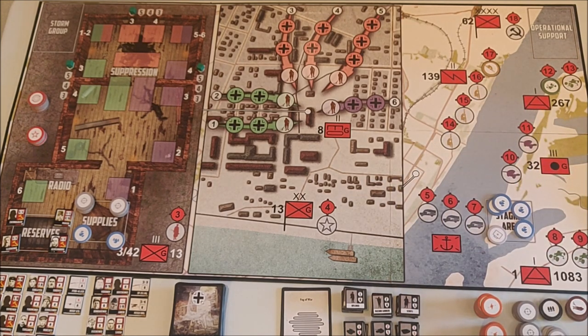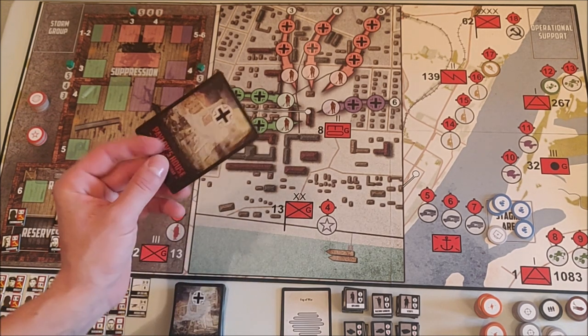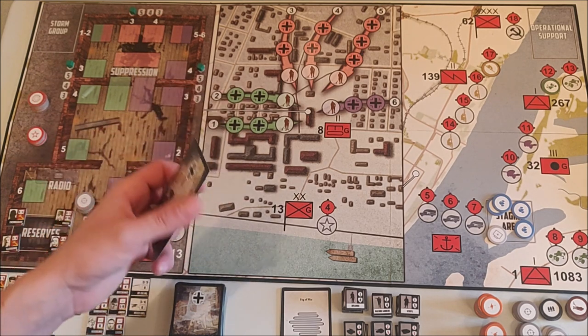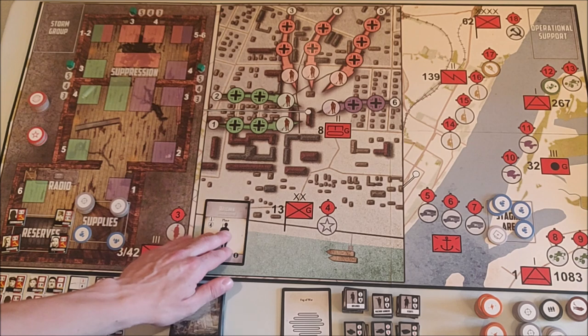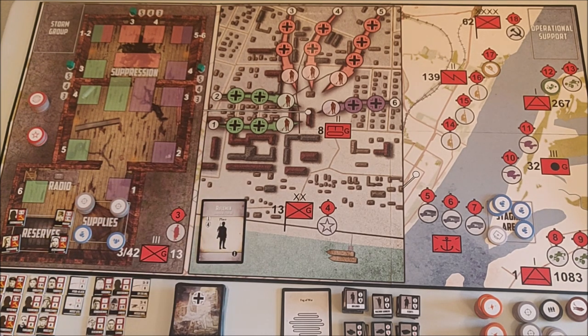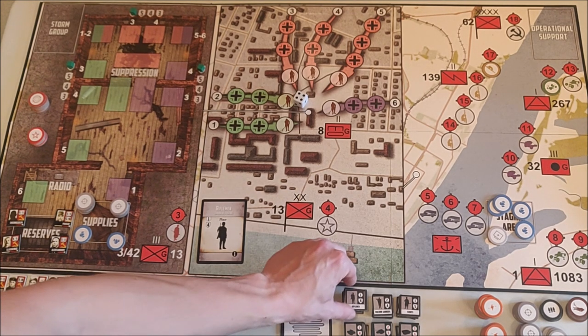I'll put these in my discard pile next to my draw pile. Next is the Wehrmacht card phase — I draw three cards every Wehrmacht card phase, but I'll resolve each card before moving on to the next. We get a rifleman, roll and get a four, so the rifleman moves to line four.